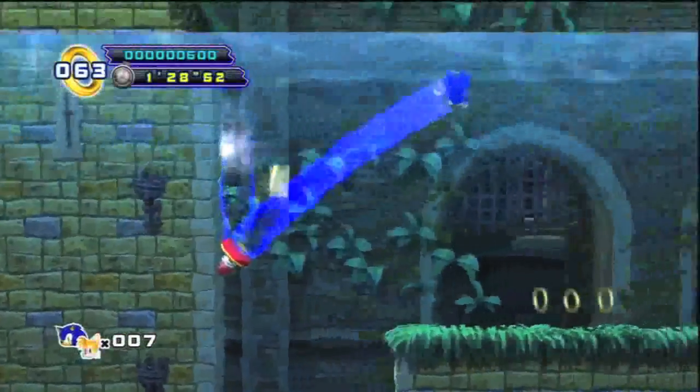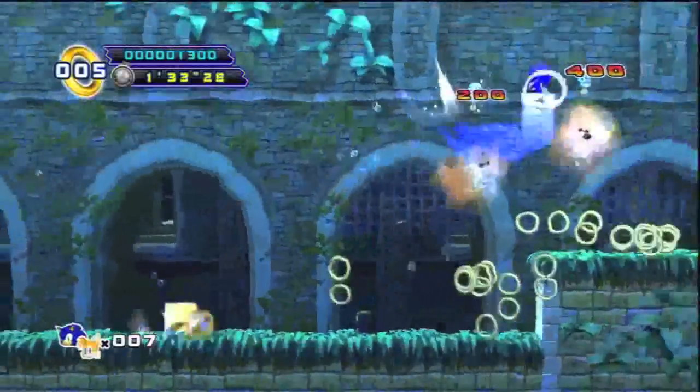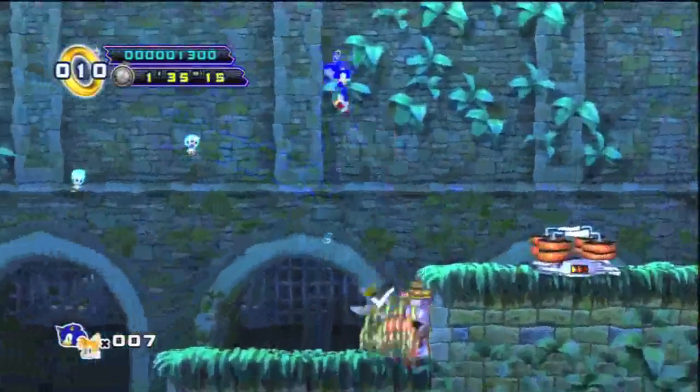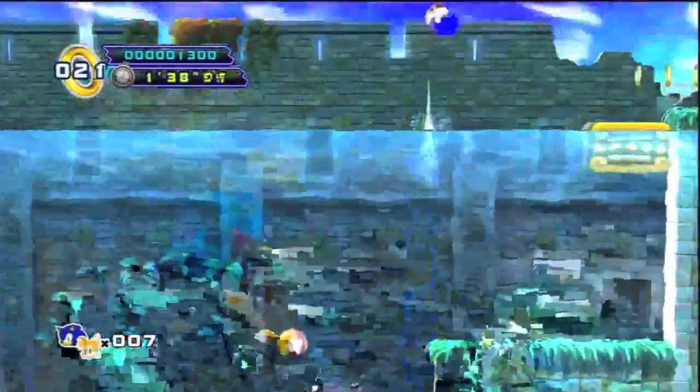Third combo — I forgot the name. Is it the Tails Submarine? Yeah, something like that. Bubbles as a homing attack chain again. Back to the thing — it's basically the copter combo in water.